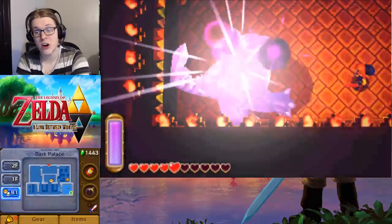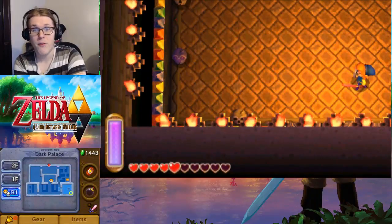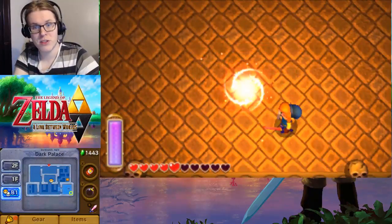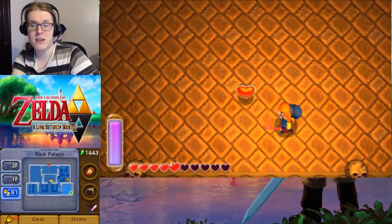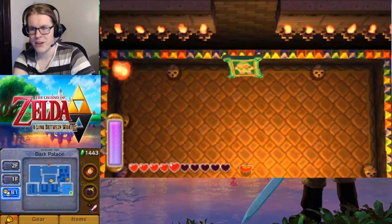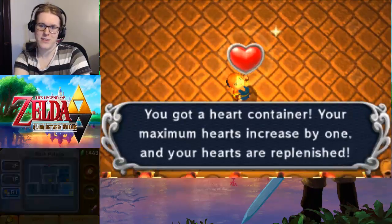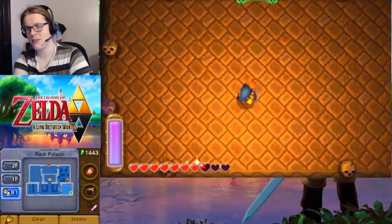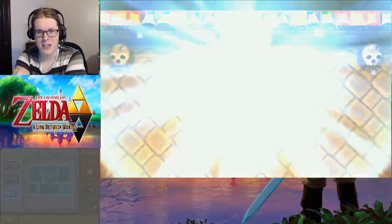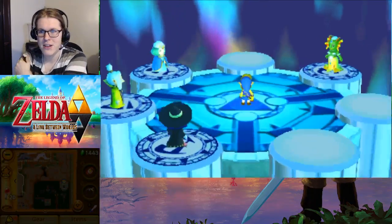And that was the Dark Palace. We just wiped out two of the remaining dungeons - the Swamp Palace and the Dark Palace. That leaves us with just two left. And upon defeating the boss we get back Gully. With our maximum hearts increased we have a new row. We have now saved Gully, which should be next to one of the ones we've already saved. This is our last in that row.